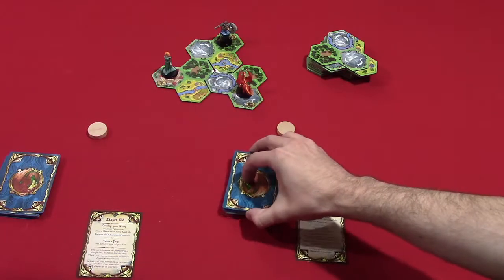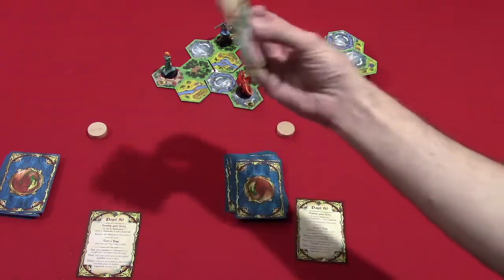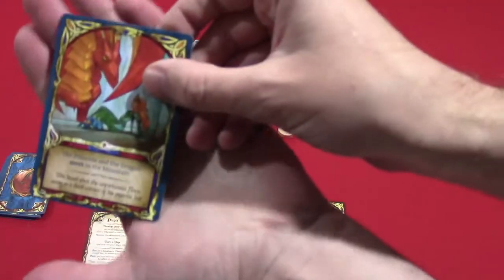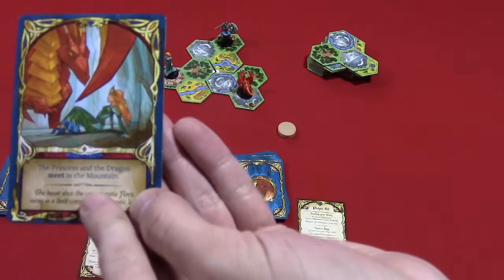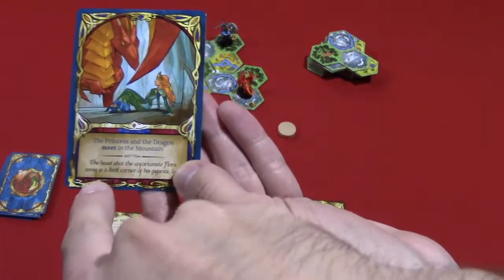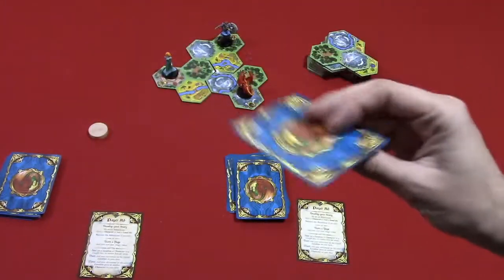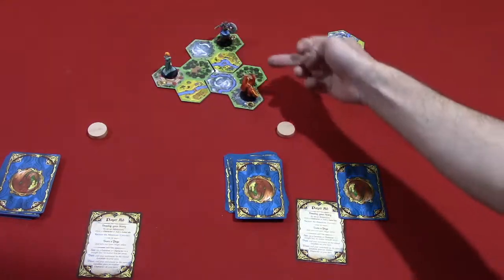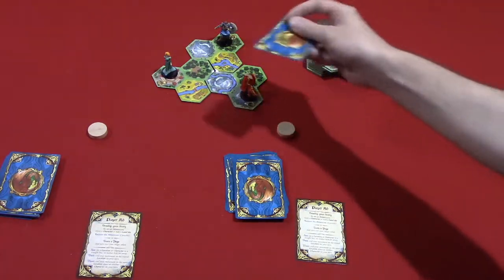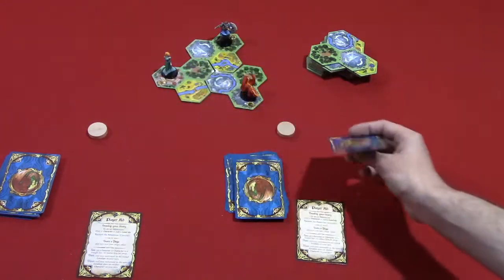The objective is to be the first person to get through their stack of cards. At the start of the game, each player draws the top card, which gives them an objective. There's going to be some text that tells you what needs to happen. For example: the princess and dragon meet in the mountains. To clear this card, the player will need to manipulate the figures so that both the princess and the dragon are on a mountain space together at the end of their turn.